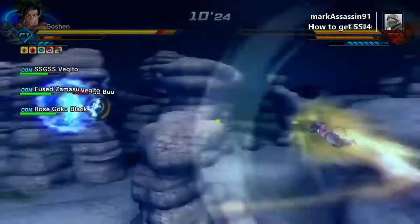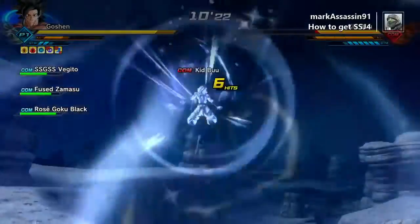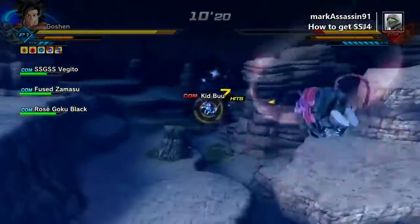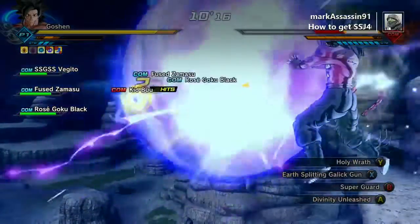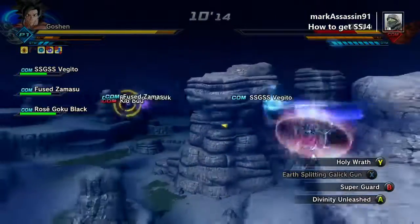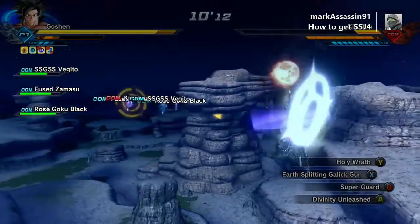I downloaded it and beaten the levels. I know the secrets you need in order to get the extra missions. So now, since we beat Cell, we have to beat Kid Buu.